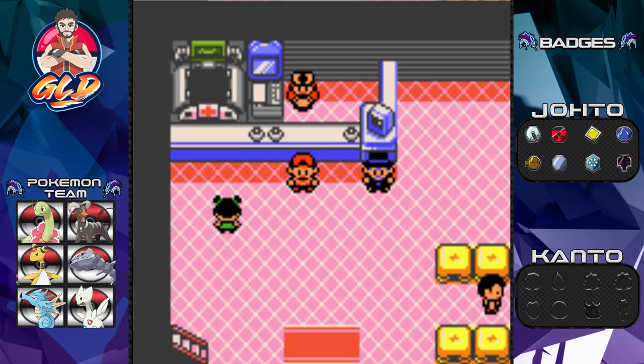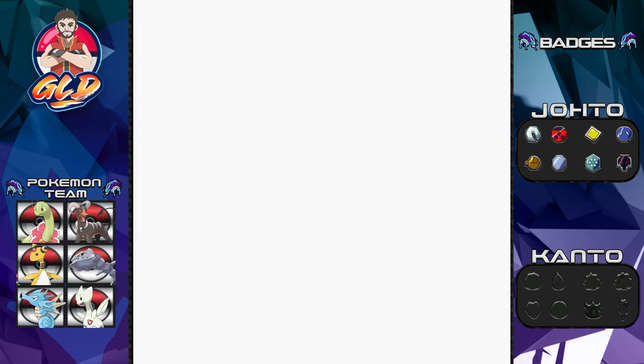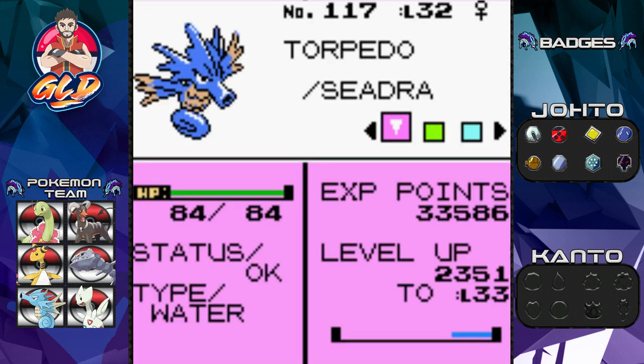In our last episode we finally got our last team member - Torpedo. For those who didn't watch, Torpedo is a Pokemon I had in Pokemon Yellow. The only reason I didn't trade the level 52 Torpedo from Yellow is because I still want to use that one for Pokemon Stadium. So the plan is to trade, breed, and put them back so we have Pokemon up to date in Generation 2.